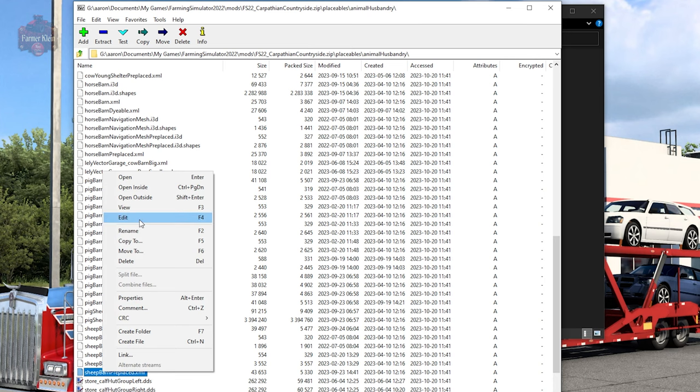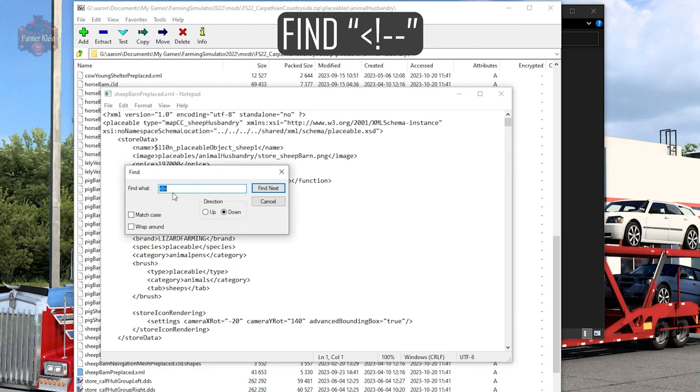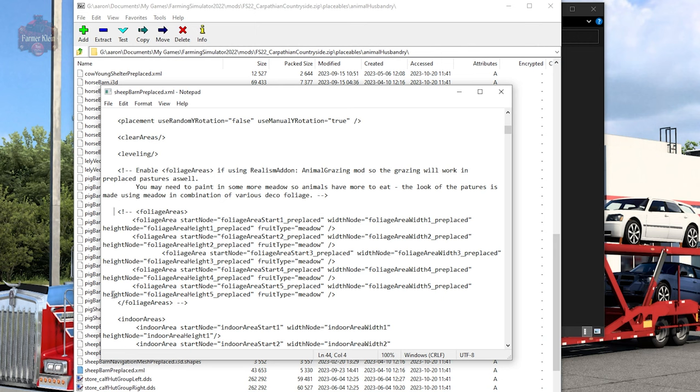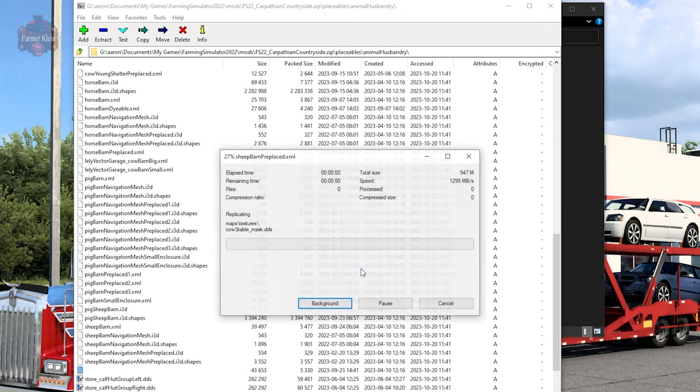Right-click the sheep barn and pick Edit. Then go up to Find and search for our commented-out text — the opening bracket, which is right bracket, exclamation mark, and two dashes. You can see the comment says 'edible foliage areas if using Realismus add-on animal grazing mod,' so animal grazing will work in the pastures as well. What we need to do is remove the opening comment tag from our foliage area and then come down to the end and remove the closing comment bracket. Save this file and close it, then confirm yes to update the archive.